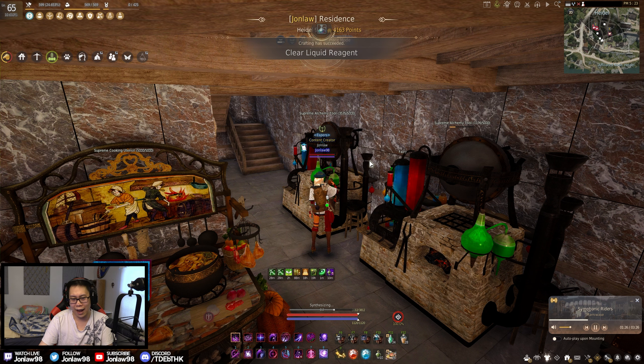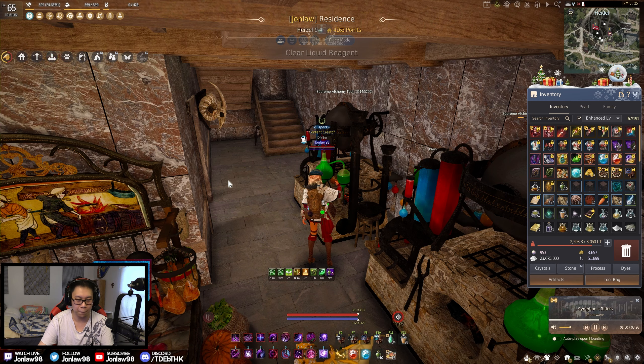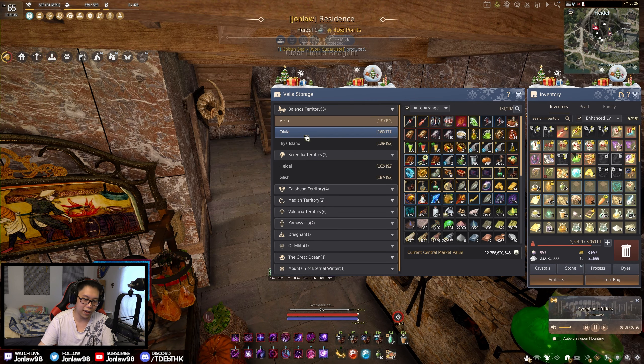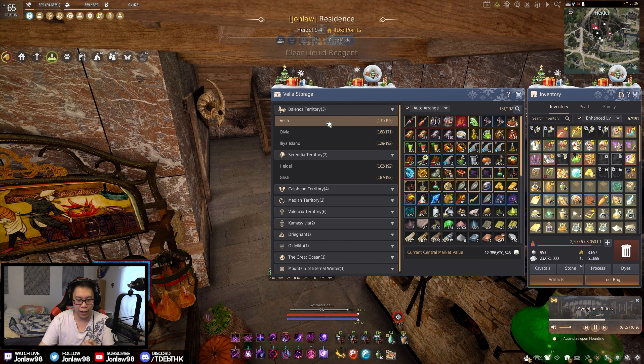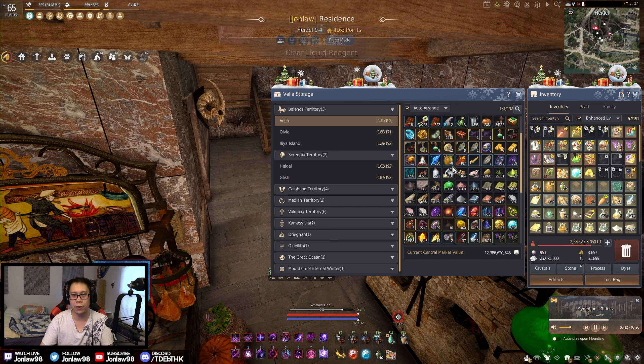If you are a new player, this might help you organize your storages as well. It's important to have a central hub for everything in main towns so you can do different things — it just saves time overall. My life in BDO for the past five and a half days was literally sitting at the alchemy tool, rotating between four different ones, repairing them, and power leveling alchemy. It's very slow.